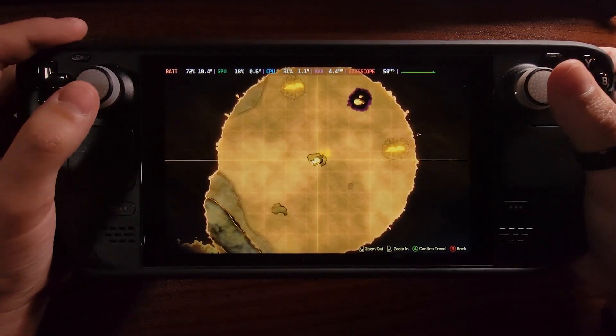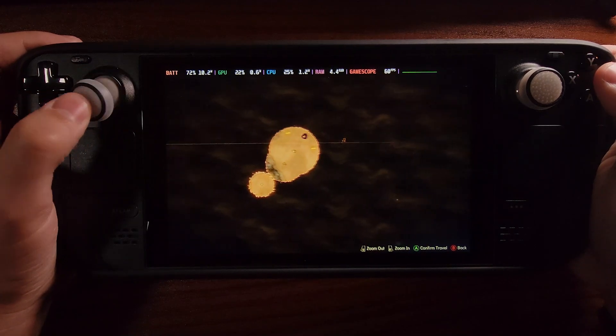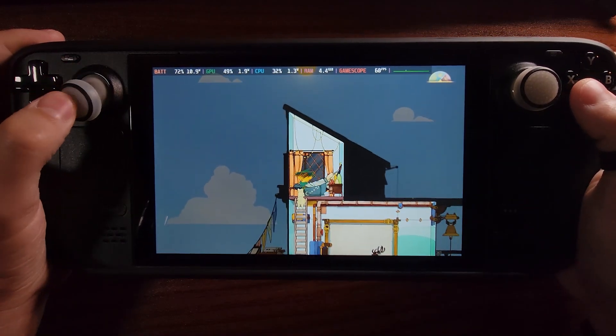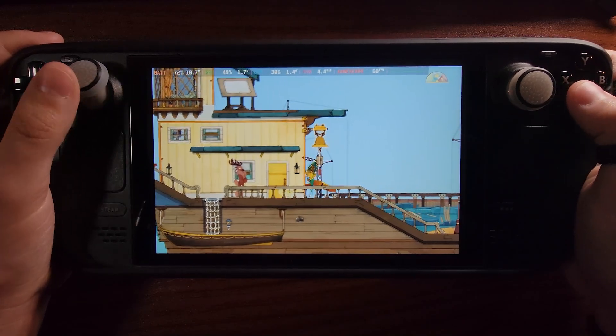This is your map where you look around and choose places to go. You'd think it's like sailing over there, but it's actually a 2D plane — it's kind of like you're watching an anime or a cartoon.